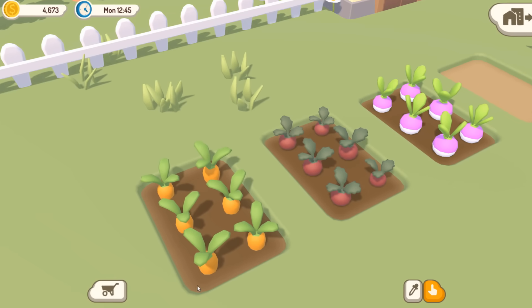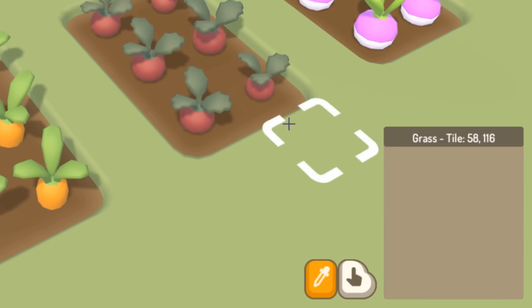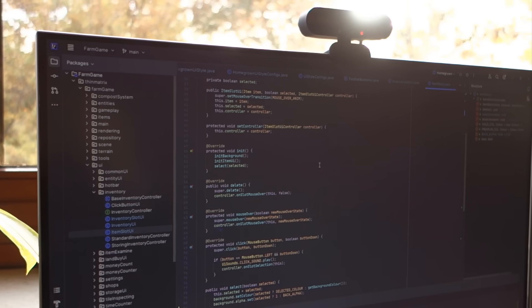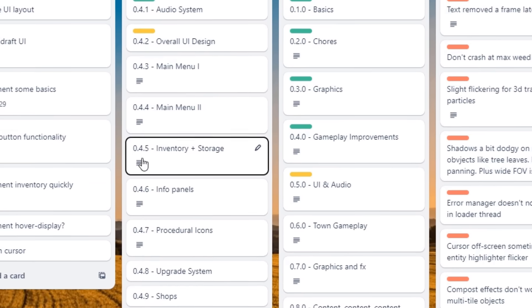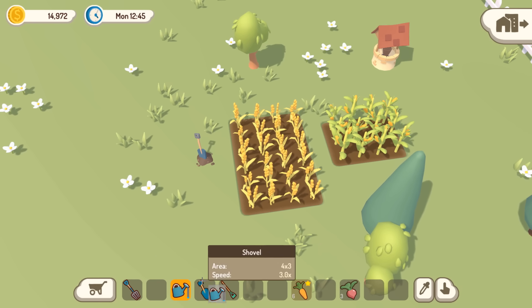I worked on the buttons for the bottom bar next — this one to open and close the inventory, and these two to allow you to toggle between object examining mode and tile examining mode. Then I started programming the new inventory hotbar before realising that it was actually going to be quite a big job, and I reminded myself that one of the upcoming updates is going to be all about the inventory anyway, so I decided to leave it until then. For now I've just taken the old inventory, popped it down at the bottom, and recoloured it a bit.